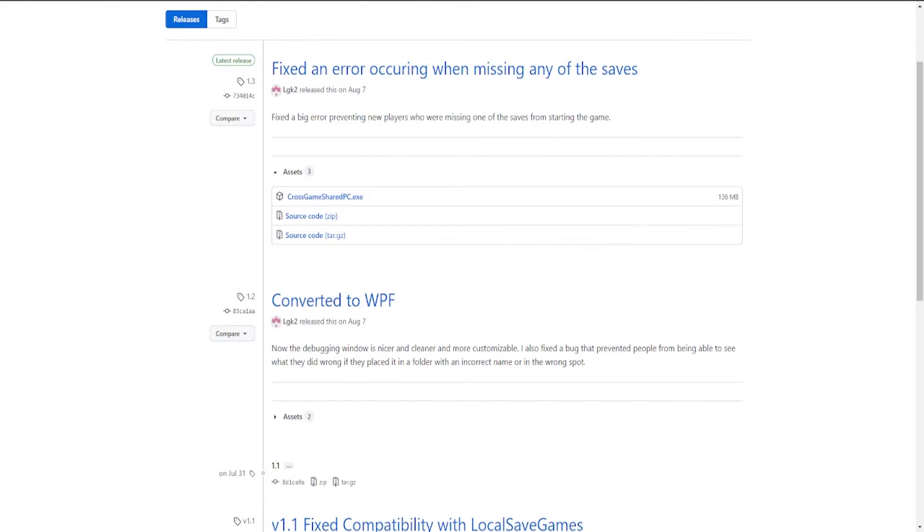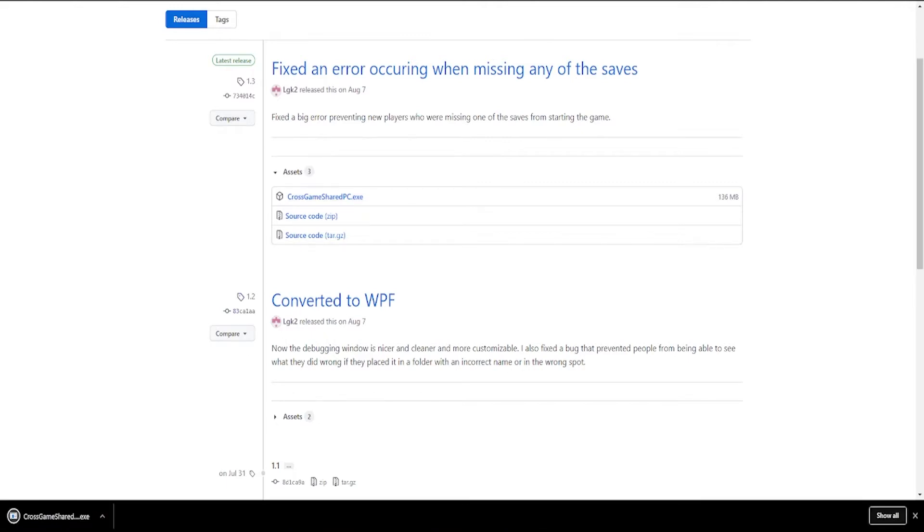You're going to go to the link I have provided below. It leads to a GitHub page for the Cross Game Shared PC release. From this page, you're going to download the Cross Game Shared PC .exe. On the forums there is also a mod called the Shared PC Mod — you'll need both of those.